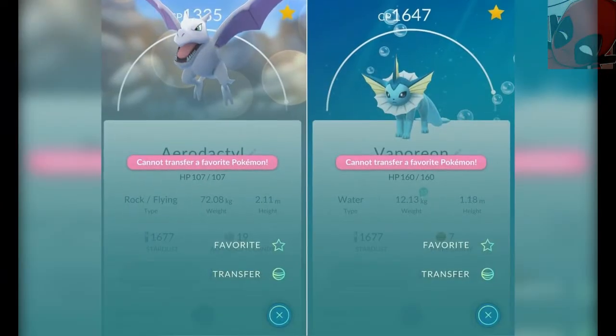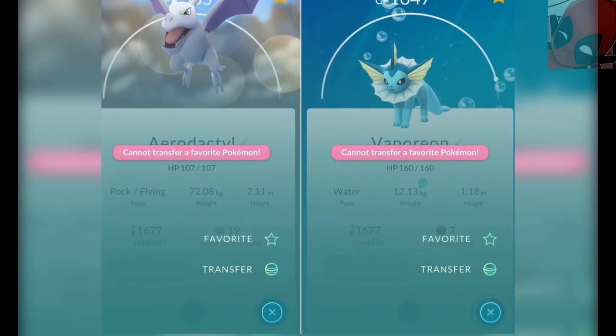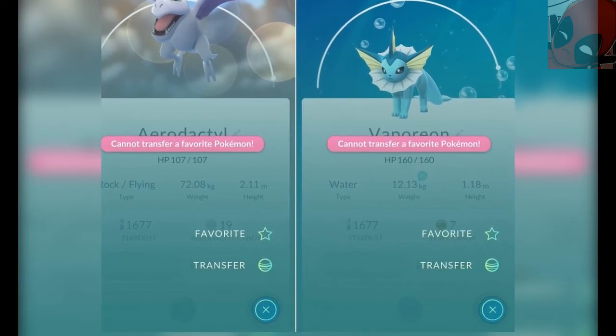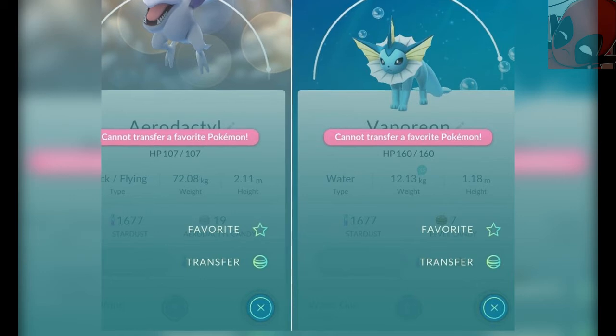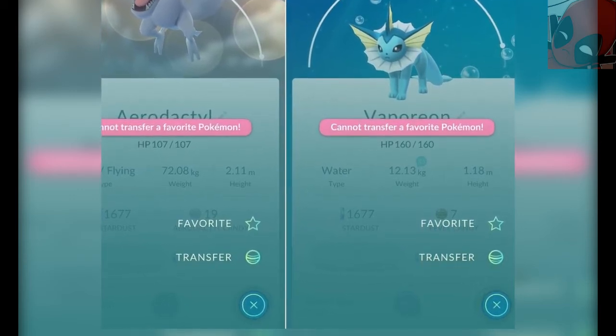The transfer button has been moved, so it's at the bottom corner of the screen — you'd have to scroll all the way down. Less time, more effective, and more efficient. And you also can't transfer a favourite Pokemon anymore. So if you've got a star in the corner, you can't transfer that favourite Pokemon.